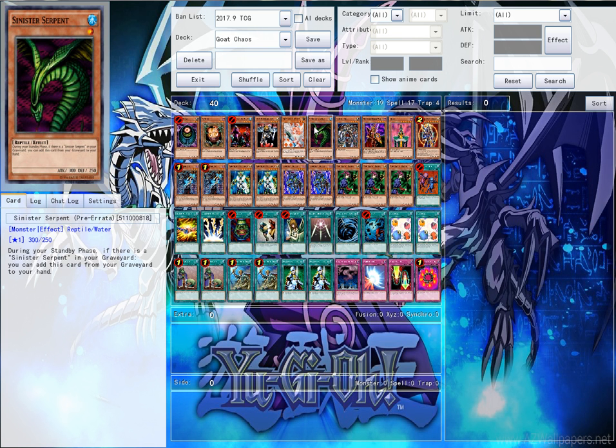Finally, for the smaller monsters, we have one Sinister Serpent. This is just here because it's a discard target. It was pre-errata'd back then — this was the only card touched for it. During your standby phase, if there's a Sinister Serpent in your graveyard, it returns from your graveyard to your hand. Now it's limited to once per turn. It didn't used to be, so if you had more than one — which was basically impossible back then because it was limited — you could just keep adding it back.